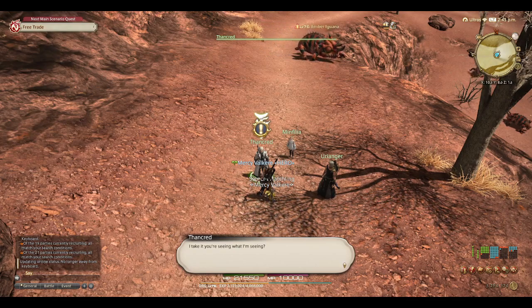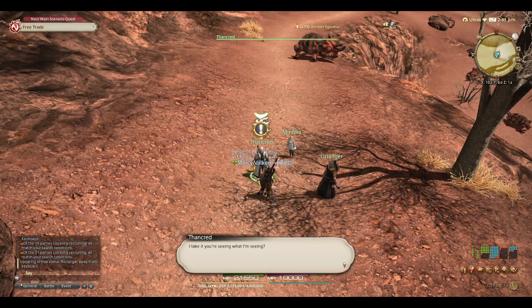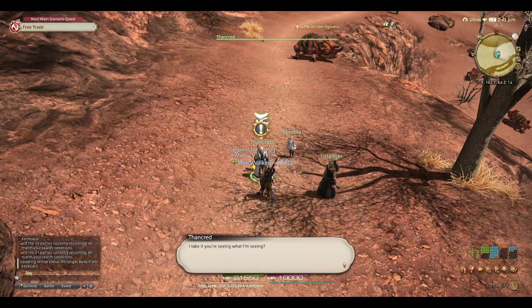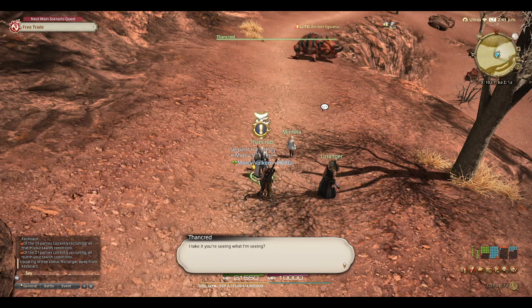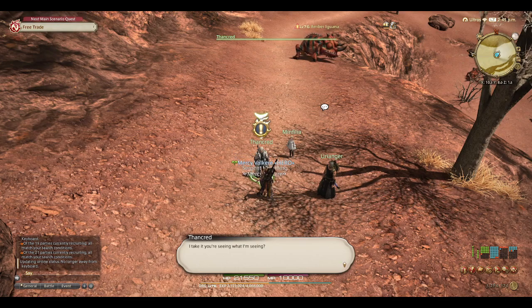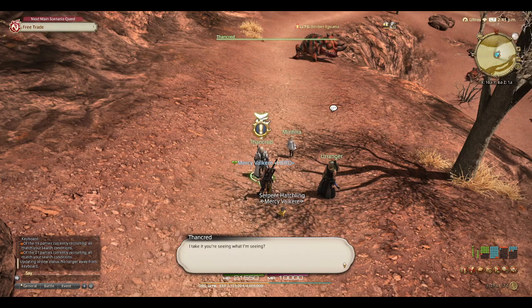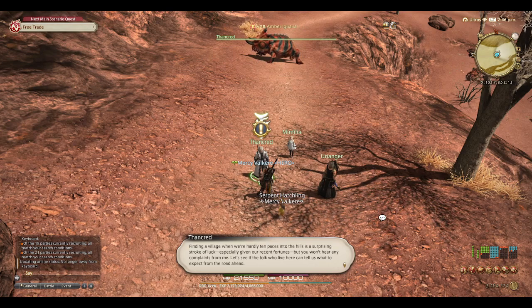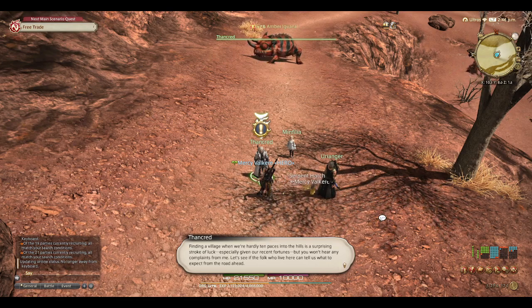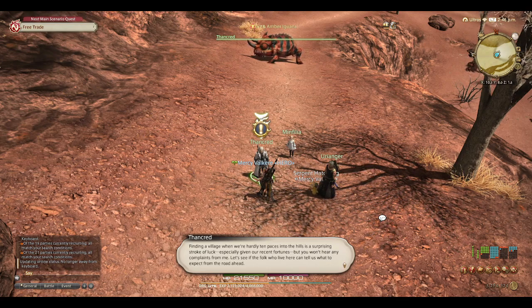Well, as usual, I have a tendency to mess up sometimes. This isn't a big mess up. So this quest is called Free Trade. It's given to us by Thancred, and it is in this new land we've encountered, which is a lot of red dirt, red rocks. Even the amber iguanas are like big red horned iguana things. But, Free Trade — I take it you're seeing what I'm seeing? Finding a village when we're hardly ten paces into the hills is a surprising stroke of luck, especially given our recent fortunes. But you won't hear any complaints from me. Let's see if the folk who live here can tell us what to expect from the road ahead.